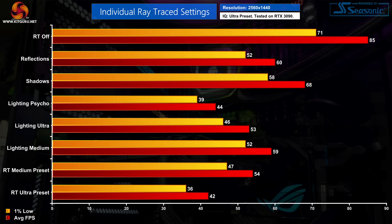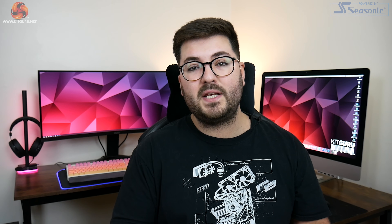Starting with reflections, this setting alone dropped performance by 29% — from 85fps with ray tracing off down to 60fps — all tested at 1440p. Ray traced shadows are less demanding but still dropped frame rates by 20% when turned on by itself. As for the lighting settings, pushing this to psycho results in a 48% reduction in frame rate, ultra drops frame rates by 38%, and the medium setting causes a 31% performance hit. The full ultra ray tracing preset as a whole reduces performance by 51%, so there's clearly no doubt these ray traced settings are expensive for the GPU.